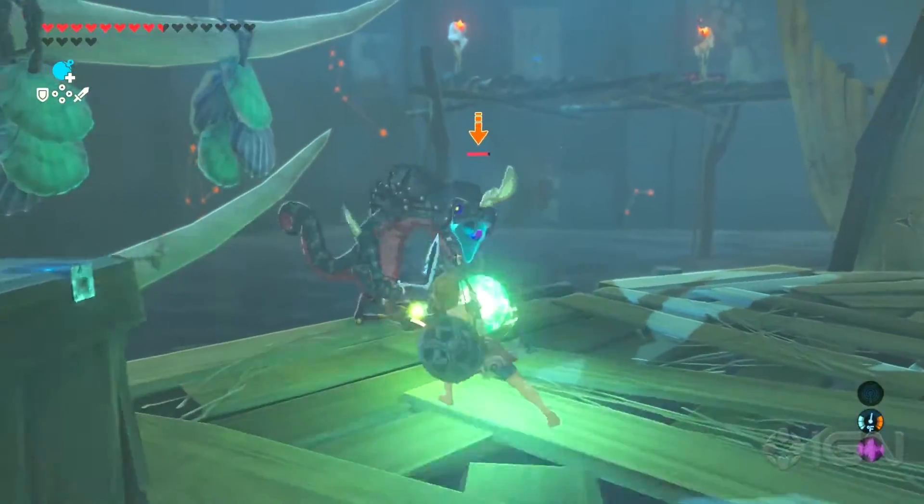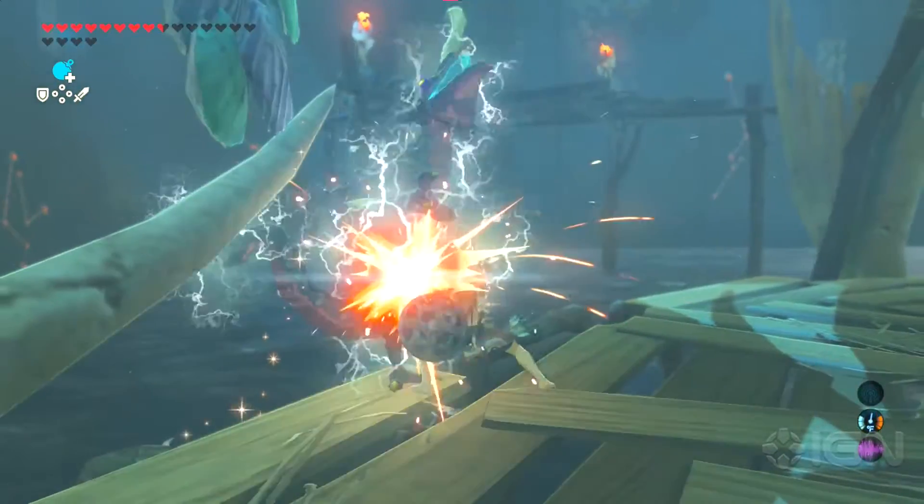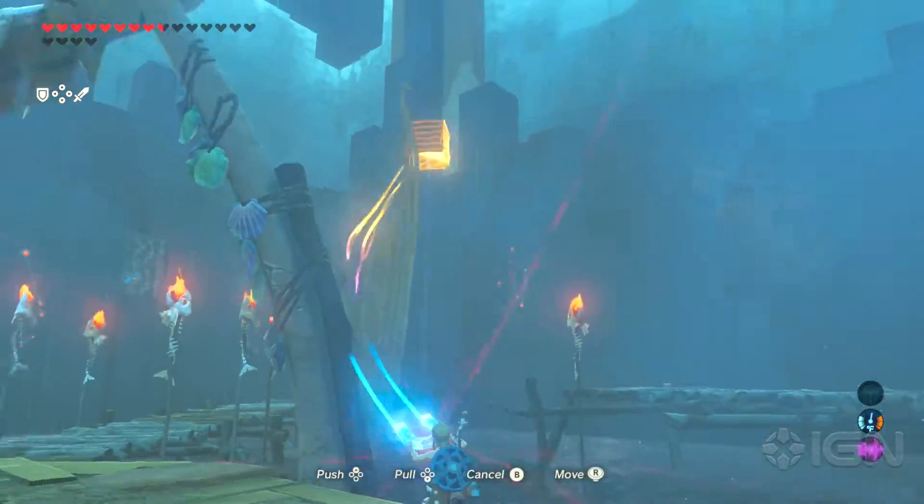Pushing them into the water can help you fight them individually. If you picked up the lightning rod from the previous room, use that to stun them first. Before you leave, make sure to destroy the metal crates for some extra arrows.